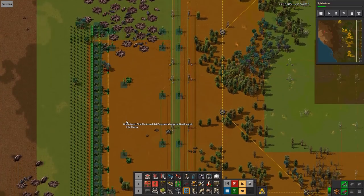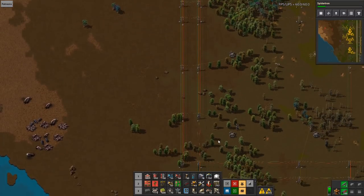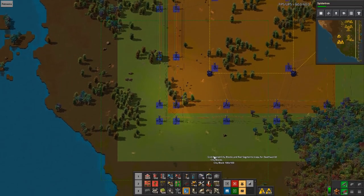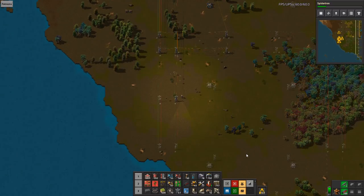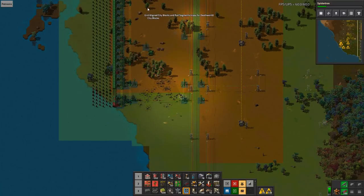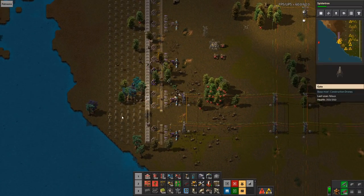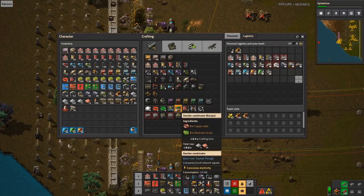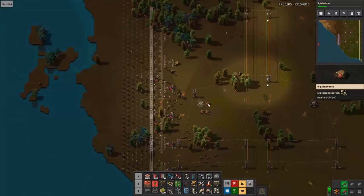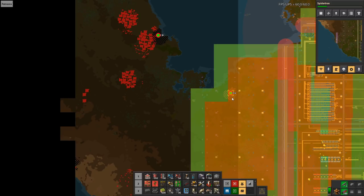That enables me to build this — because this is going to be the big build. What we're building here is going to be our main defense. It's going to use a lot of walls — technically not absolutely necessary, but let's go out and build it. The point here is tapping this area for defense so we can claim this copper location. But I can't start mining it yet because it generates tons of pollution, triggering biter attacks.